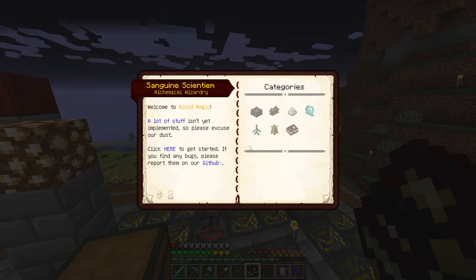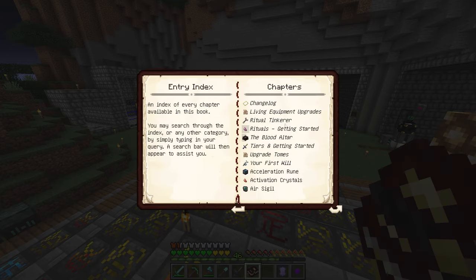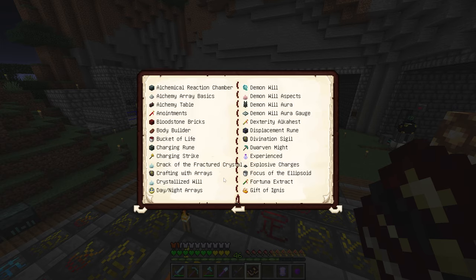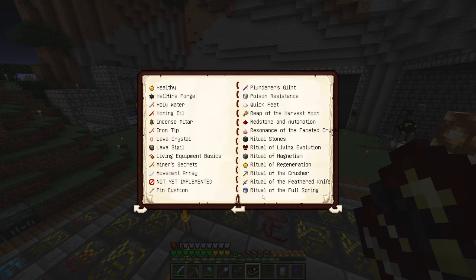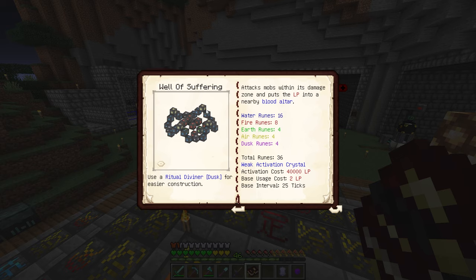This is actually the Sanguine Sanctum, and it gives us the full guide on how to do blood magic — everything you need to know. We're going to be mainly looking at the rituals, and the one we want to use is the Well of Suffering. You use a ritual diviner dusk for easier construction, so it'll auto-craft everything as long as you have enough runes. We just need 36 runes and one master rune.